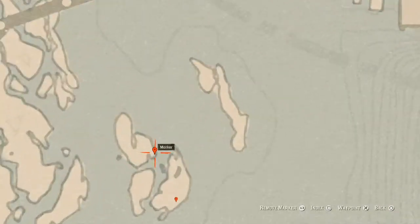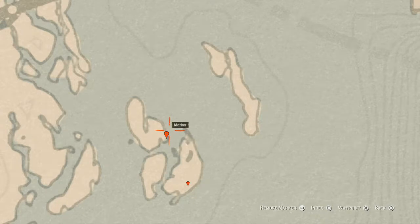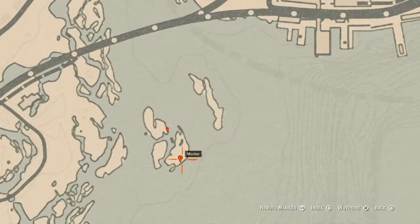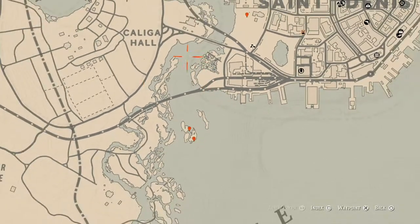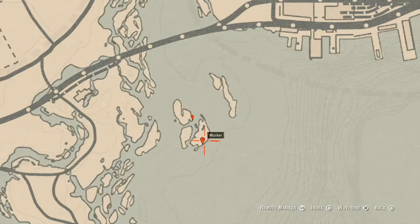The first marker up top is an antique alcohol bottle — this is an Iris Whiskey bottle. It's in a broken boat along this island, at the edge of this island inside the boat. There's also a skeleton there, so you know you're in the right place. The next marker is a cardinal flower, and this is the cardinal flower that spawns in this area that helps me personally indicate exactly what cycle the flowers are on — which is cycle 6.